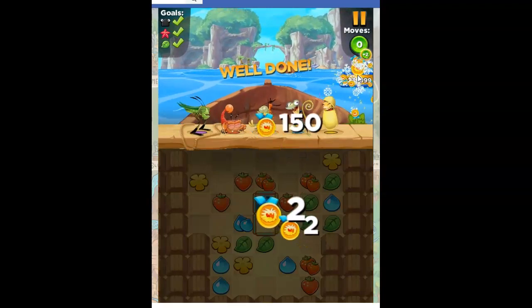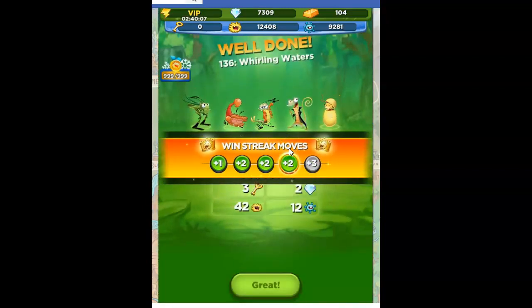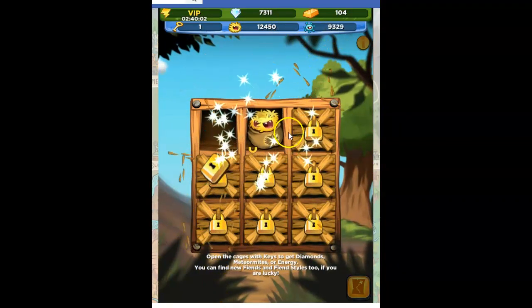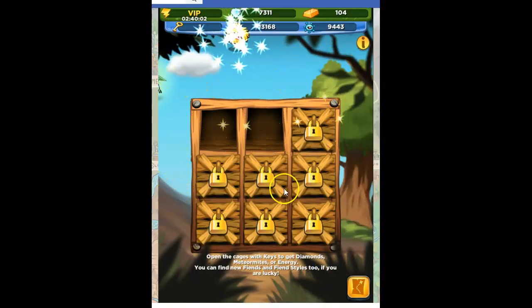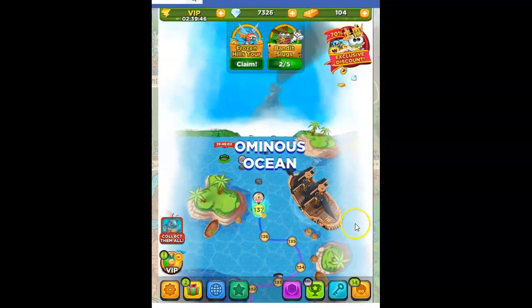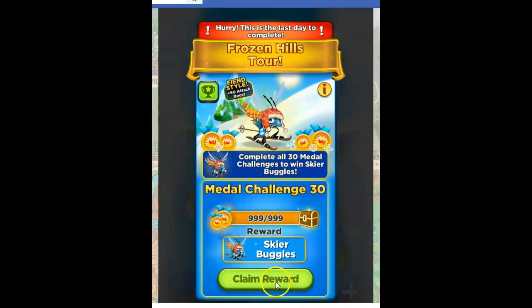This was such a long event. This Frozen Hills tour took forever to complete. I was first supposed to get Buggles as a reward, and then I actually got Buggles just by opening these things up. So it converted to Skier Buggles as my reward, which may just be a costume. I'm prepared for that because I know costumes are part of this. So here we go — Metal Challenge 30, Skier Buggles, Claim Reward.